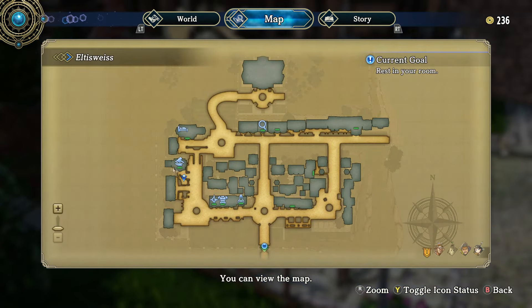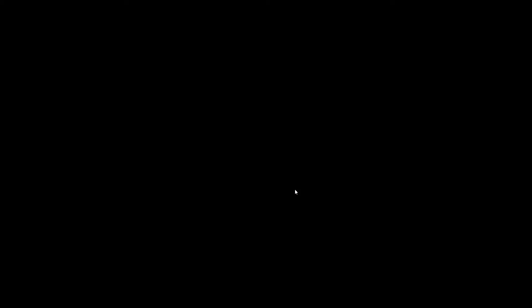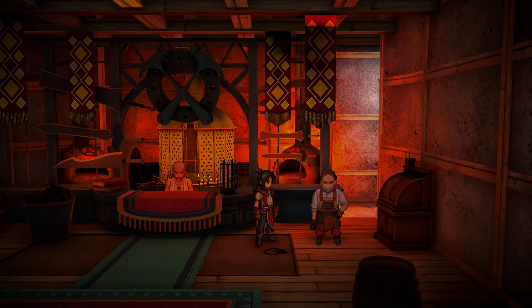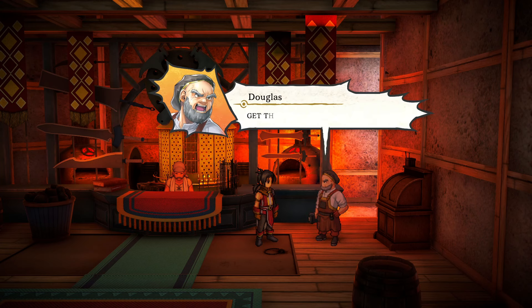We just want to head over to the blacksmith area. Let's head inside — it's this guy right here. He's going to ask you for 10 pieces of iron, just give it to him.